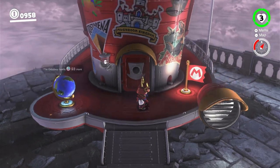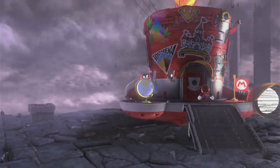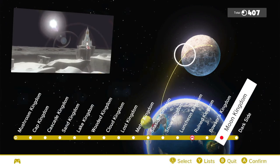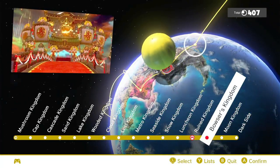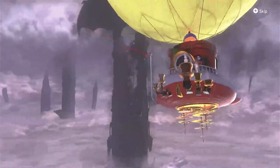Now, outside it said we need 93 more power moons. Pretty much that is to get to the Darker Side of the Moon — that would be the final, final place we would need to go. But right now let's head to Bowser's Kingdom. We'll probably get that in the next bunch of videos.